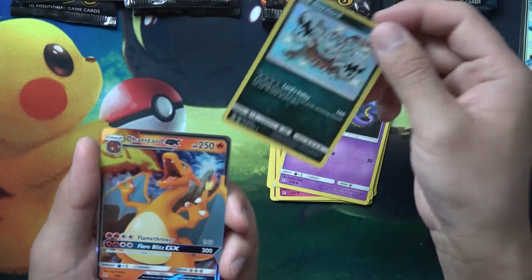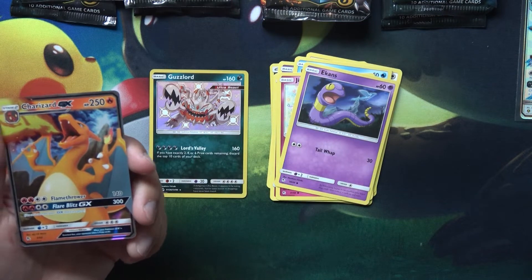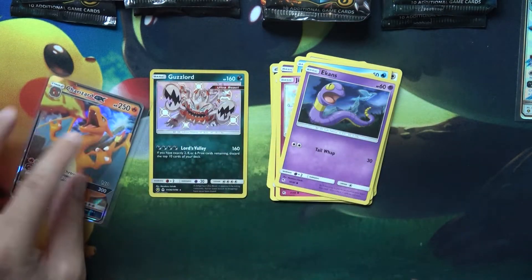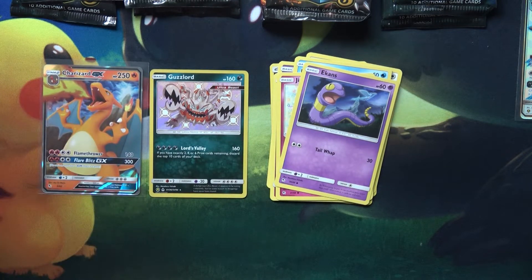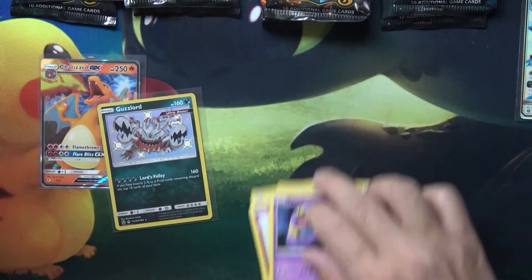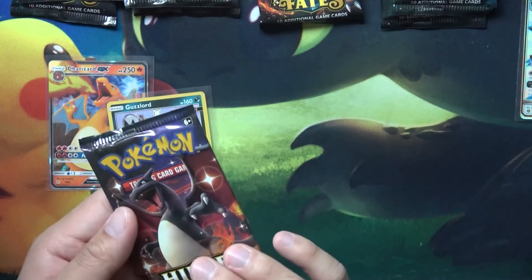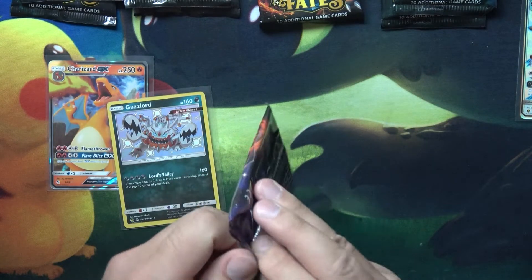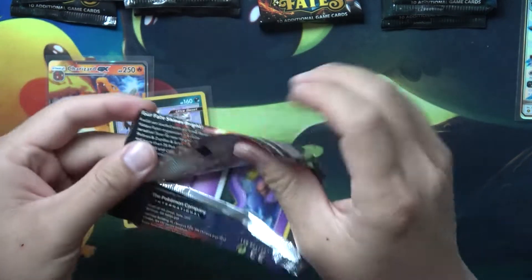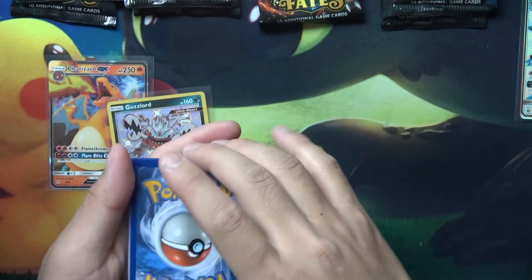And then we got the Charizard GX — my favorite. That's just so funny, this Charizard just keeps showing up. But hey, better than nothing, I'll take it! And speaking of Charizard, let's move into that Charizard pack — can we get the shiny Charizard? That would just be crazy.